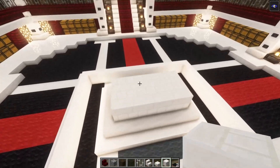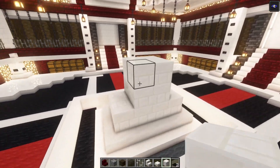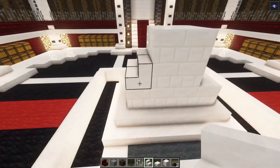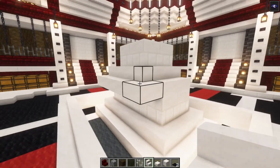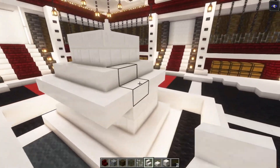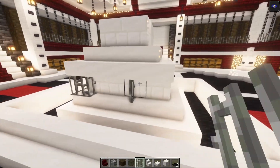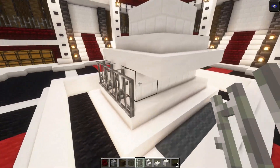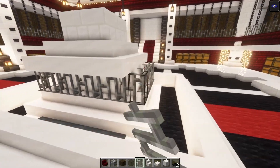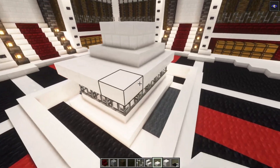Once that is done you just want to add four more blocks on top, then we're going to add some stairs on the sides right here, going all the way around. Do the same thing over here as well. Then you want to take some iron bars and place them going all the way around. On the sides we are going to add some extra slabs.